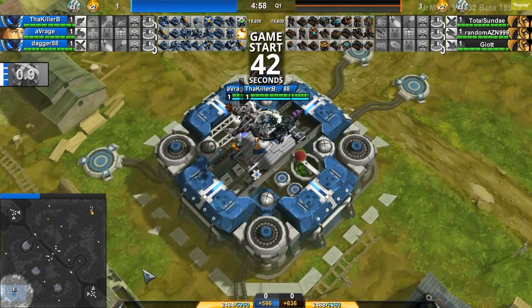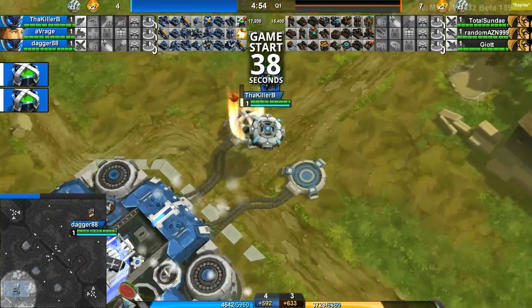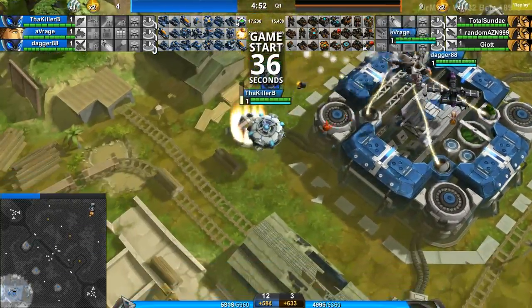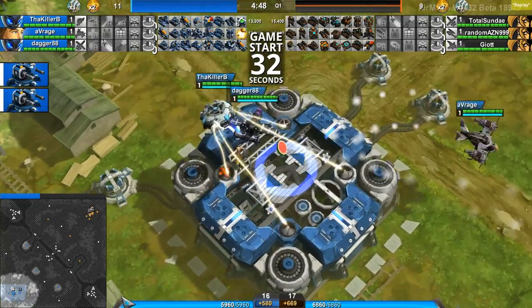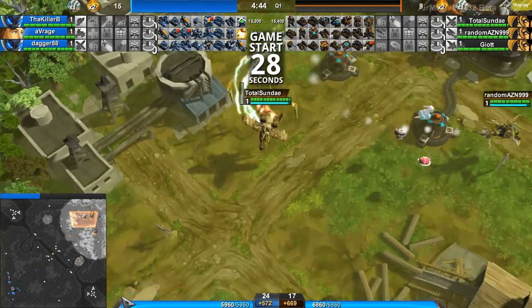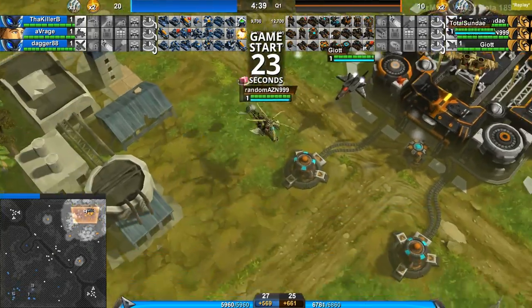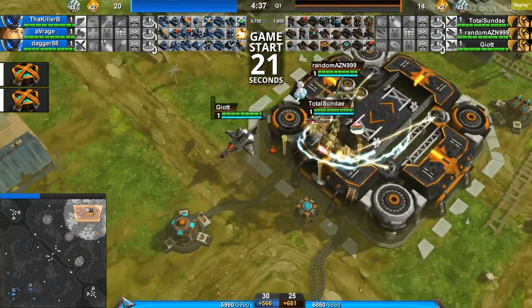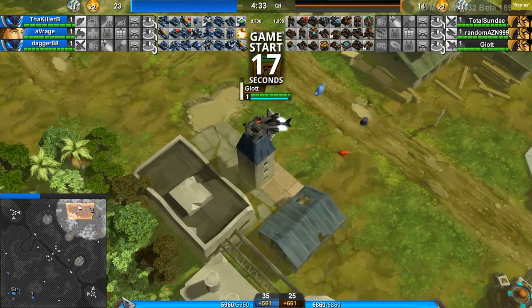Alright, here we go. This is a ranked 3v3 on Veil between the Blue team in the bottom left-hand corner: Killer B in the Nexus Saucer, Average in the Steampunk Osprey, and Dagger 88 in the Gothic Warthog. Their opponents are the Orange Carbon team in the upper right-hand corner: Total Sunday in the Frontline Warthog, RandomAZN999 in the Steampunk Helix, and Giot in the Sharkneo.